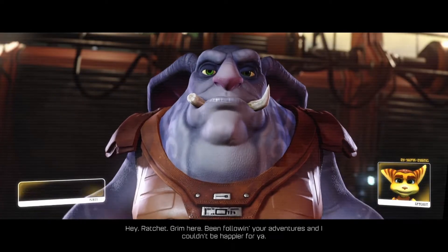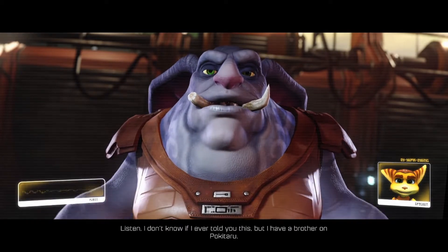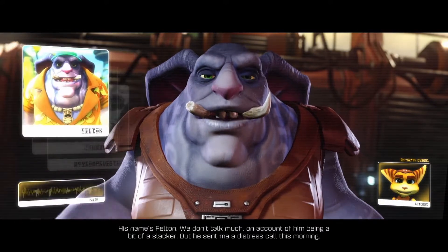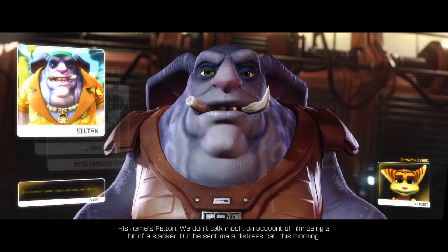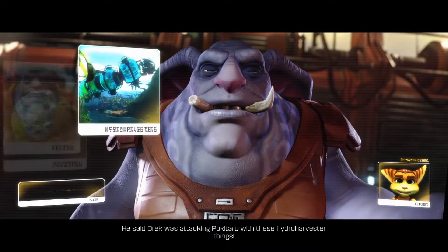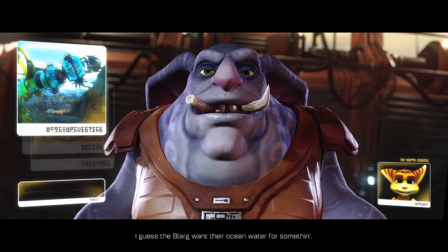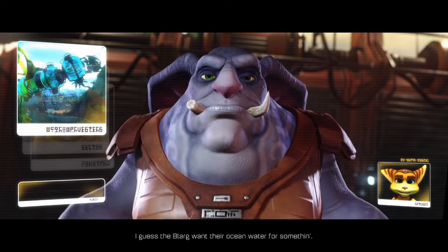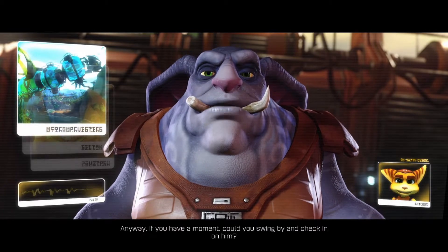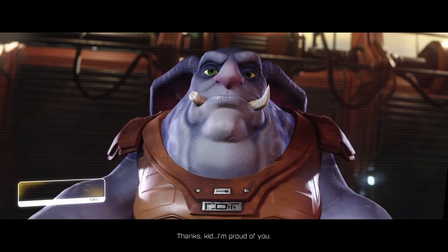Hey Ratchet, Grim here. Been following your adventures and I couldn't be happier for you. Listen, I have a brother on Pokitaru — his name's Felton. We don't talk much on account of him being a bit of a slacker, but he sent me a distress call this morning. He said Drek was attacking Pokitaru with these hydro-harvester things — I guess the Blarg want their ocean water for something. I tried calling the Rangers but Captain Quark kept directing me to his agent. If you have a moment, could you swing by and check in on him? Thanks, kid. I'm proud of you.